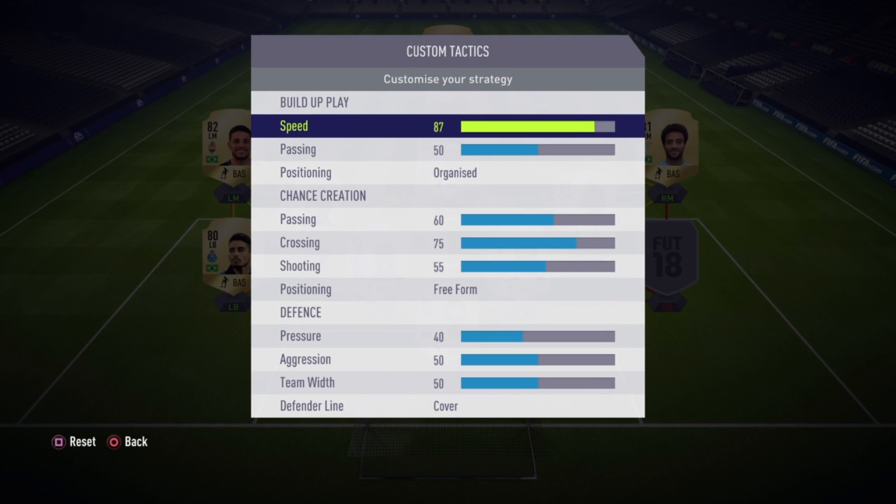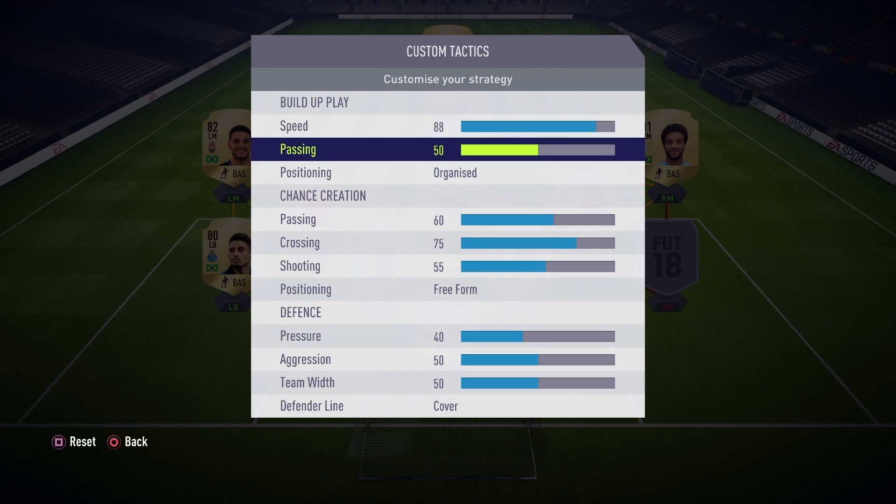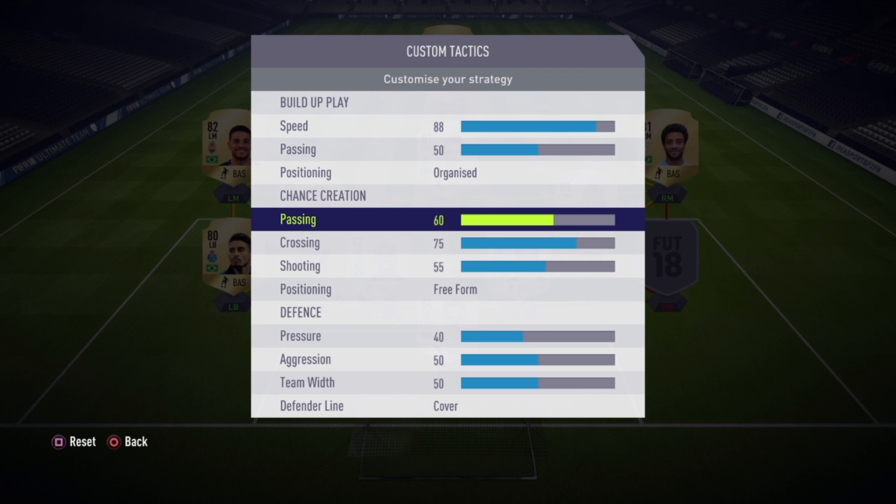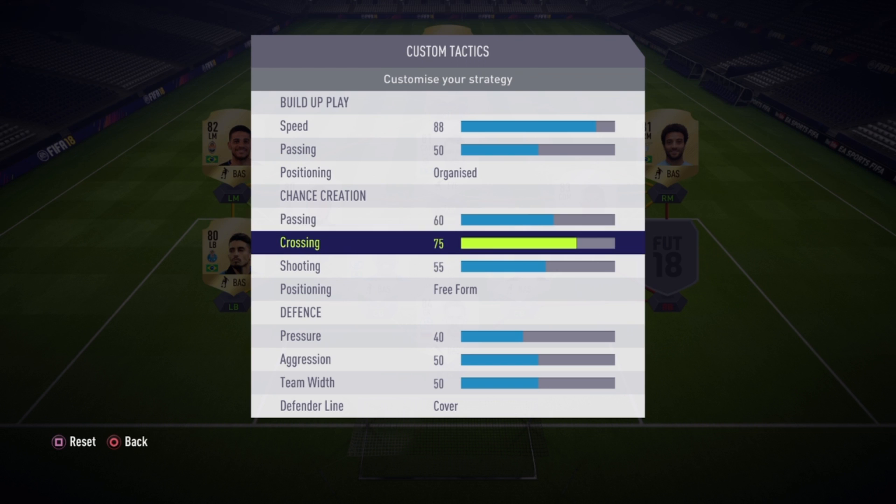For the custom tactics, I usually set speed around 88 but 91 is fine too — speed is really important because it makes your players run faster up front. Passing in build-up play I left at 50 since it's been working great. For chance creation, I want slightly riskier passing, so I pushed it up by about 10.